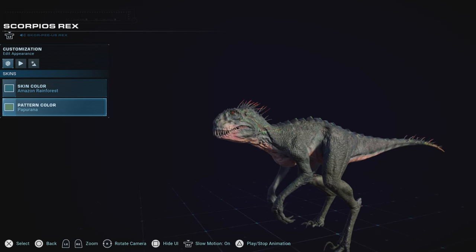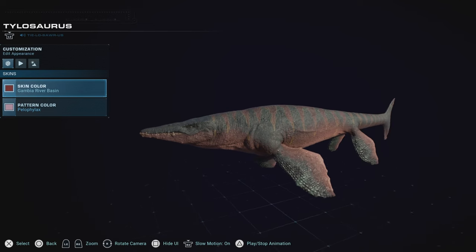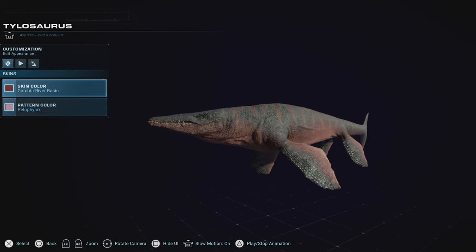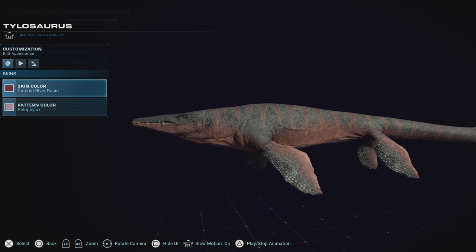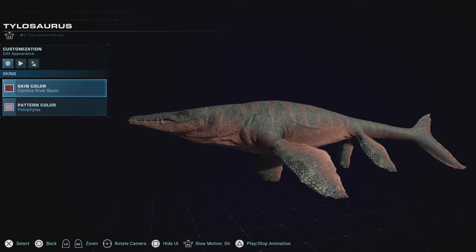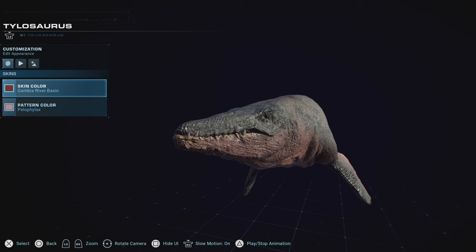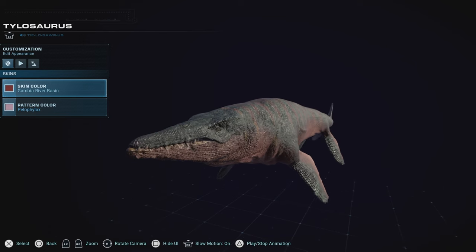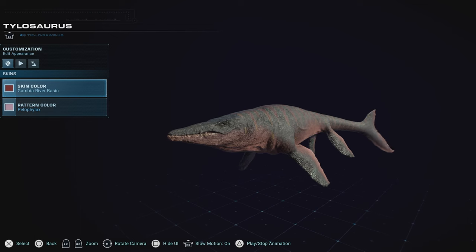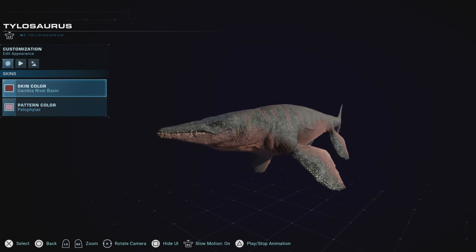Second last on the list, and the first of the creatures of the lagoons, is the Tylosaurus. While it has some decent skins — including probably one of the best lagoon species skins for the original version of this game — it unfortunately does not have a uniqueness to it. It's similar in size to Mosasaurus but doesn't really stand out, other than having a face that very few love in the franchise. Considering we had a much better design for the Jurassic Park game, it's unfortunately not high on my ranking.